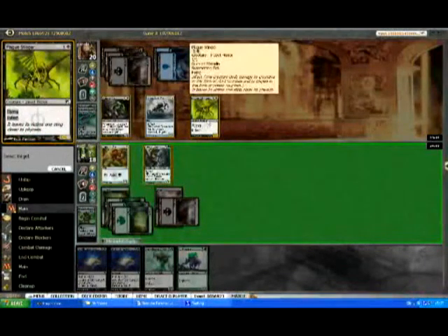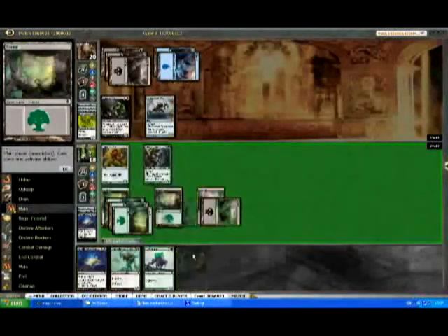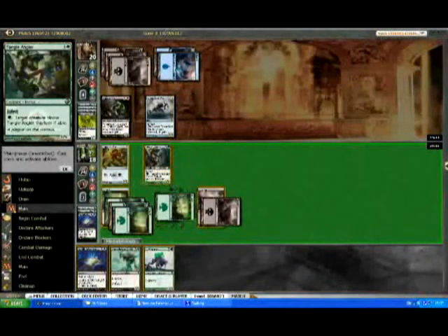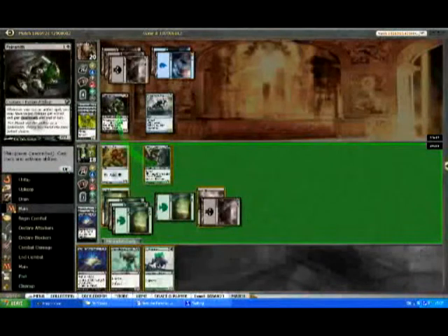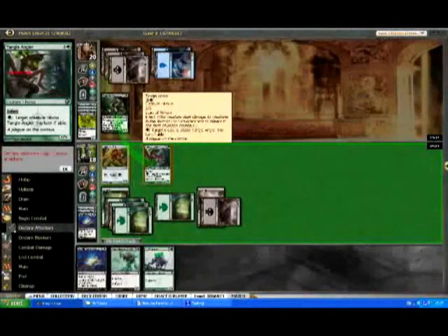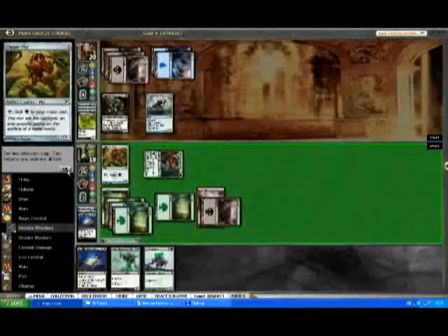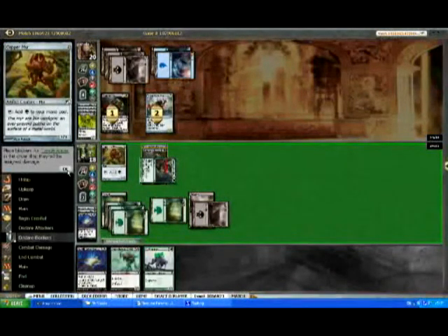Obviously kill the Plague Stinger, otherwise he just gets free value off the block. He's getting some anyway with the Ichor Mire, but killing the Painsmith is going to be so big in this match. We didn't actually have the mana before to make the Assist Bearer and Instill Infection, but we do now. So he can just attack — he has to block, he's obviously going to block with both. Makes the Tangle Angler a 0/4, but it doesn't really matter. It's still going to do its job of providing a lure — it's basically like a Taunting Elf now.